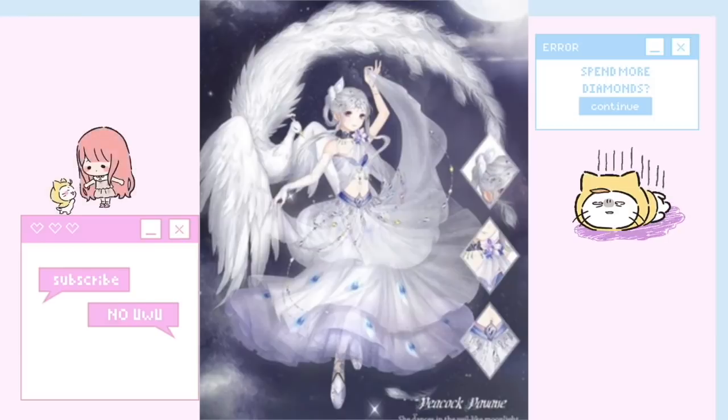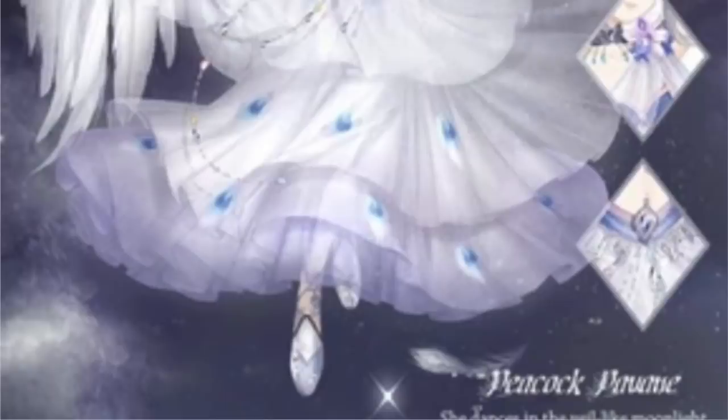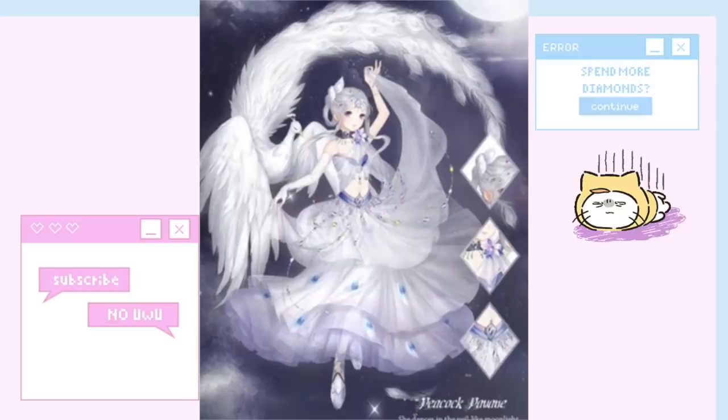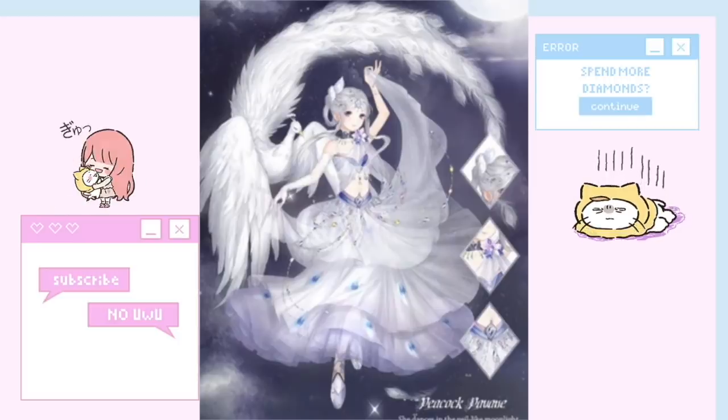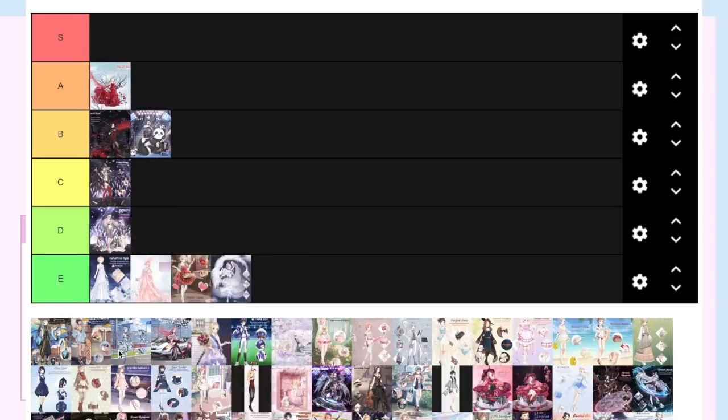I actually didn't like Peacock Paveen because the leg of it was so weird — she looks like a tree stump with a big nail on her foot. The peacock itself is really nice but the overall concept could have been executed way better. I also don't see why they used a white peacock instead of the traditional green one with turquoise and blue and black, which would make the suit much more eye-catching. Because this was such a failed idea, it goes to E.